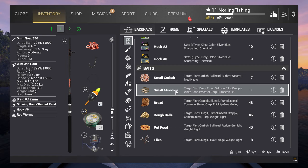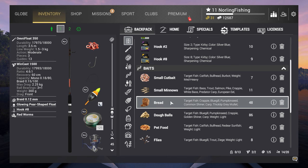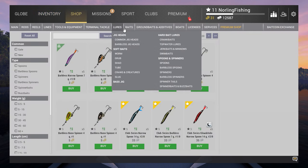For the hooks, you can take 1/0 and size 8 hooks — those are all the hooks you need. I have two rods: one for lure fishing and one for float fishing, so it's a pretty simple setup.